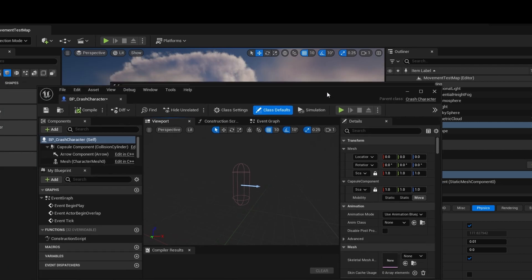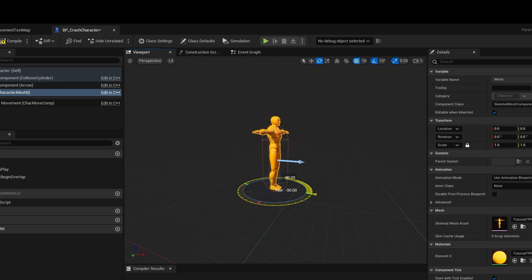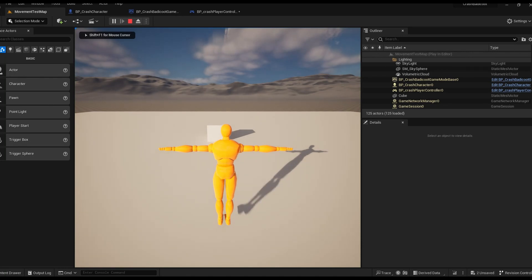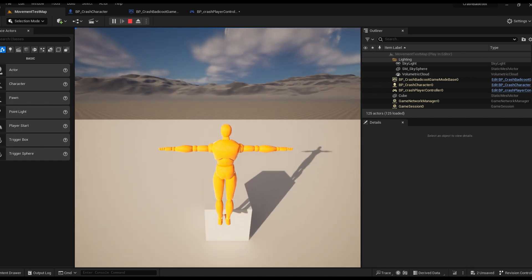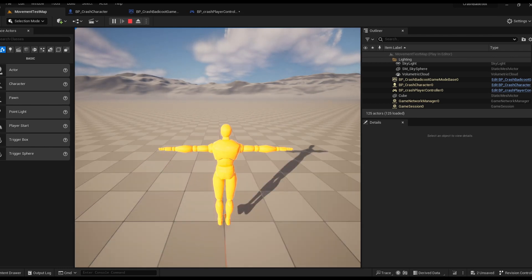I then created a child Blueprint class in Unreal and gave Crash a temporary model from the project's starter content. The next step was to actually create the movement patterns for the model. I tweaked the camera a bit to make sure it sat the way it does in the real Crash Bandicoot game, then loaded up the scene. And to my surprise, this worked pretty well first time — the character was moving, the camera was moving with it, and it seemed to jump well. However, this was going to come to a grinding halt as I tried to implement the spin mechanic, which turned out to be quite a bit more difficult than I thought.